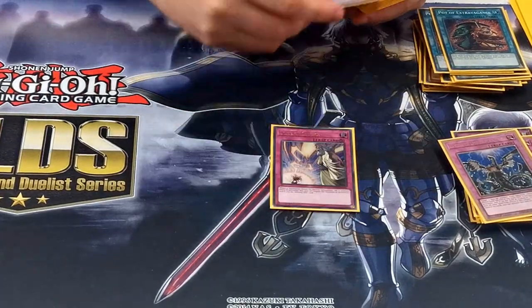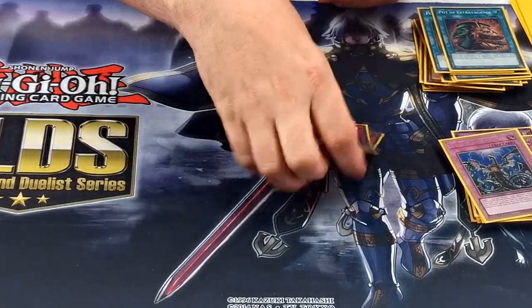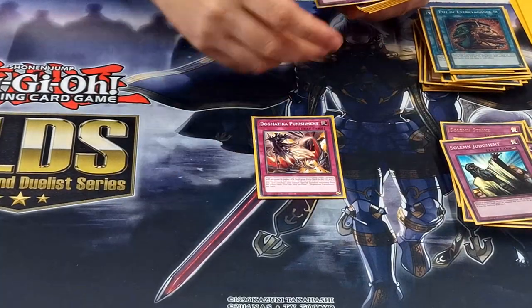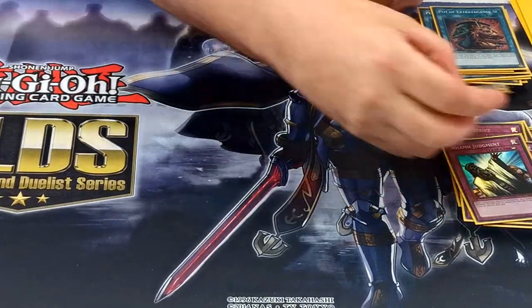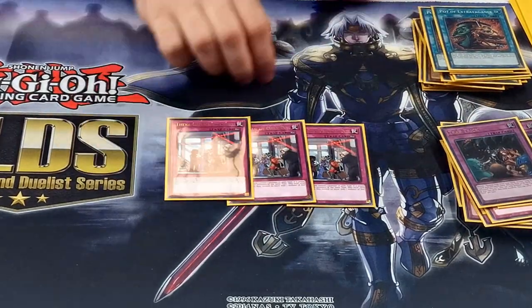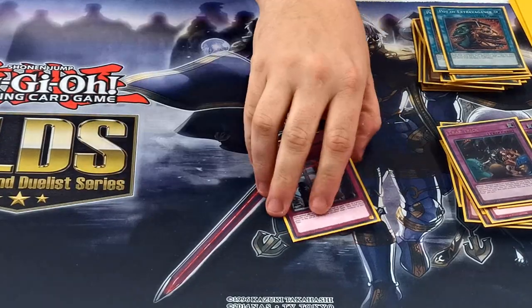2 Infinite Impermanence, 3 Infinite Strike, 3 Solemn Judgment, 2 Solemn Punishment — don't need to explain what those do because you all know. Trap Trick, and then Tiggabook, which is the main floodgate of this deck.